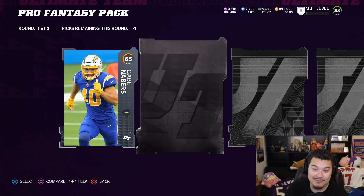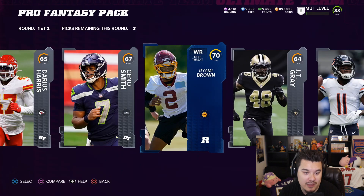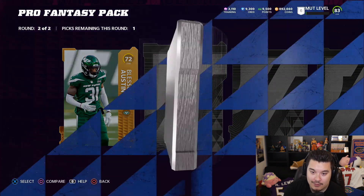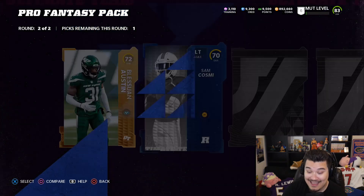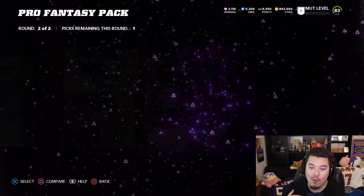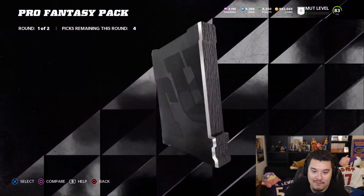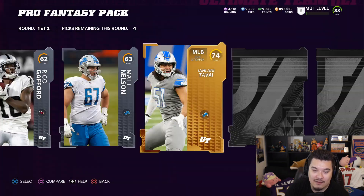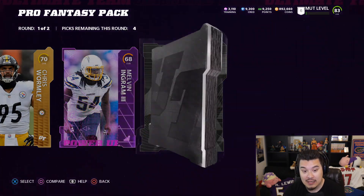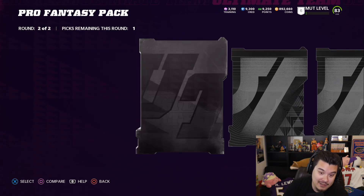The lesson of this video: just don't open these. Would not recommend at all. We've pulled one elite and it still would have lost coins — that's kind of a problem with these packs. That's a pretty good start on golds though. I think those golds are like one or two thousand coins right now.